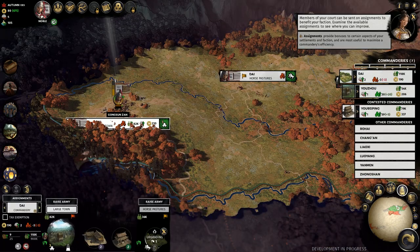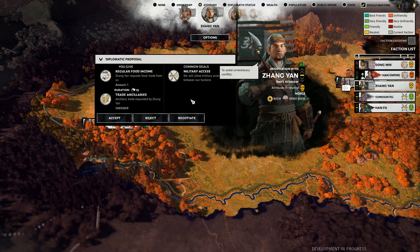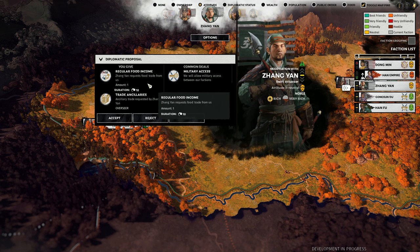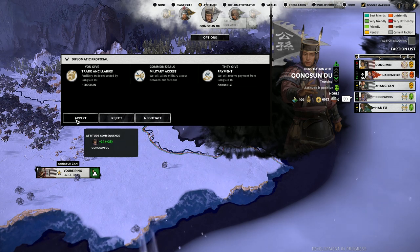Now relatively safe, my eyes again turned to that port on my far eastern front. Zhongyan appeared and wanted military access in trade for regular food and some ancillaries — so that was a no. My vassal Gongsun Du wanted the same thing, but as he'd always been loyal to me, I saw no reason not to allow it.